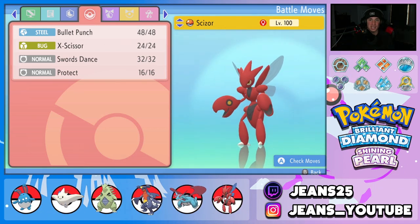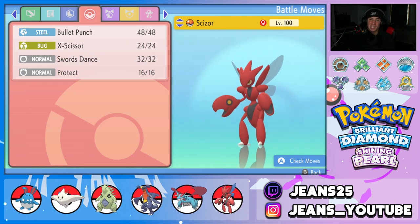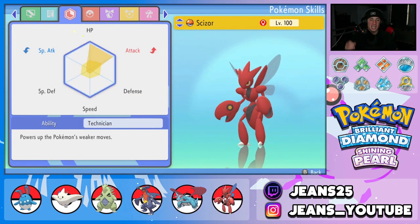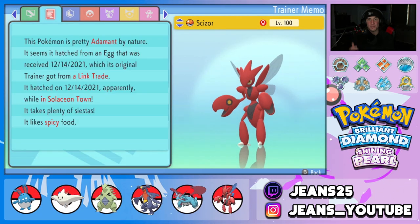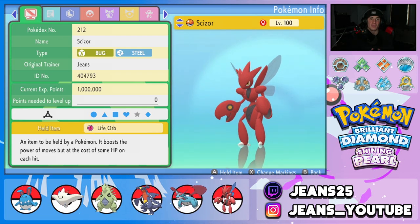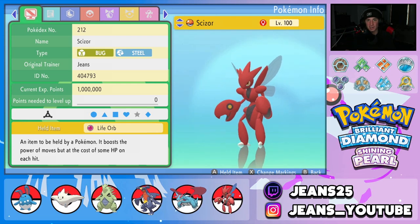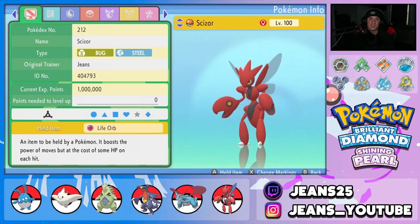The final Pokemon is Scizor. With all these Dragon types and Pokemon that are weak to Fairy, we definitely needed Scizor to counteract Fairy Pokemon like Clefable, Gardevoir, and Togekiss. It has Bullet Punch, X-Scissor, Swords Dance to set up, and Protect. EVs are in HP and Attack with a tad bit in Speed to outspeed other Scizors. Adamant nature for an attack boost and Life Orb as the item. If you want to try this team, I'll have a Pokepaste in the description below.